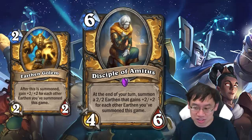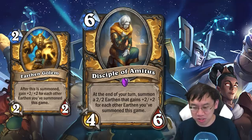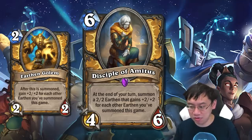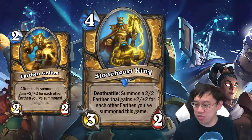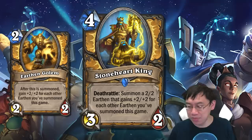That is obviously not very good, and even if it were to summon a 4-4, that still wouldn't be very good. Once we get to a 6 mana 4-6 that also gets a 6-6 and also buffs your future Earthens — okay, now we're talking. We got Stoneheart King, 4 mana 3-2. Deathrattle: summon a 2-2 Earthen that gains plus 2 plus 2 for each other Earthen you've summoned this game.